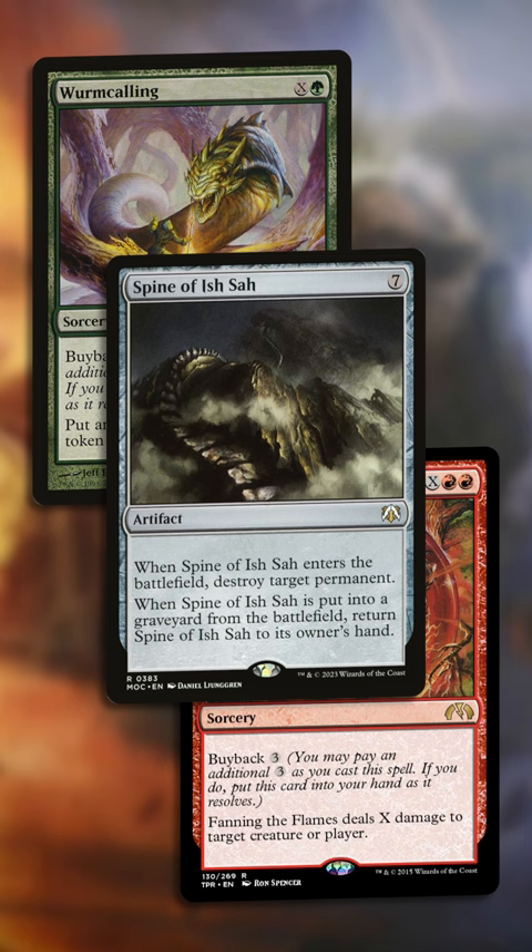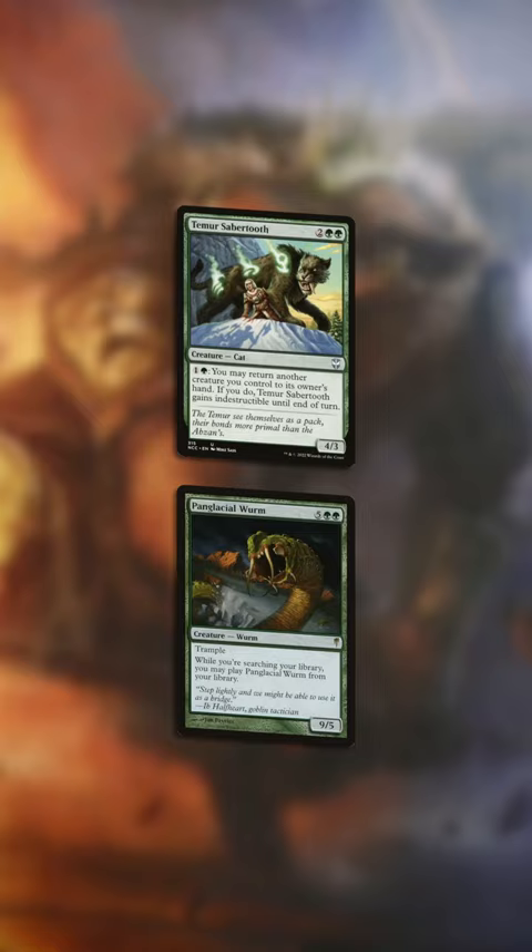Sadly, these three cards are terrible to find in Gruul, so instead you can tutor Tamir's Sabertooth, and while you search, cast Panglacial Worm to have a seven-cost creature to bounce with Sabertooth for a Raga Draga win.